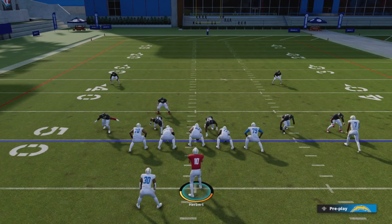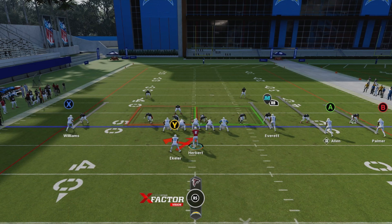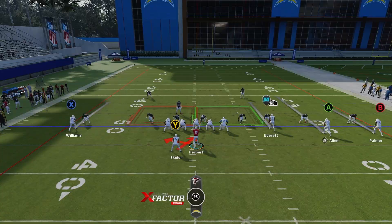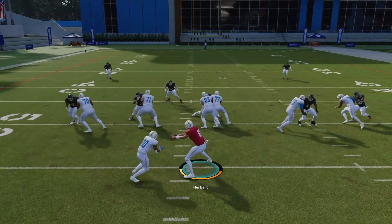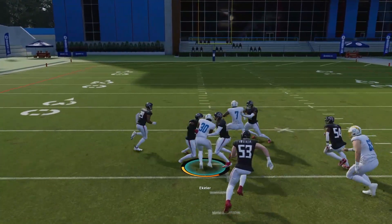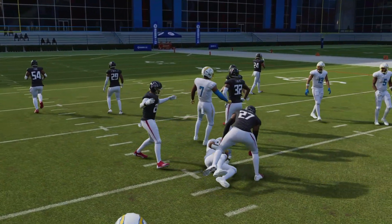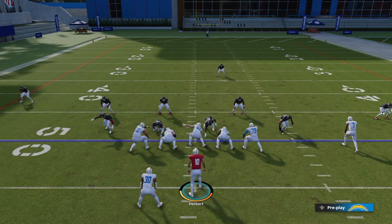Now we're in practice and I'll show you why it's so important to have your audibles set. The first play is Inside Zone — look at how many linebackers are on the field. There's only one linebacker and four defensive linemen, so it's a light box. We're not gonna audible and we'll run this play like normal.